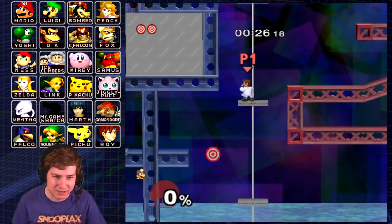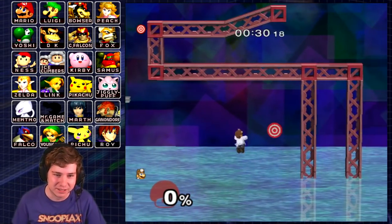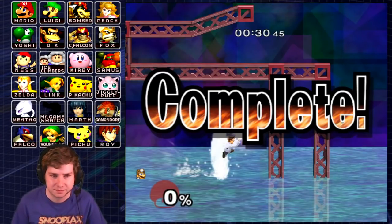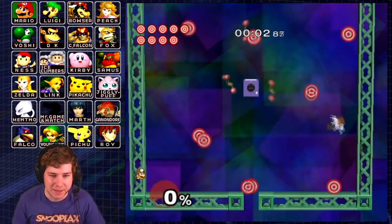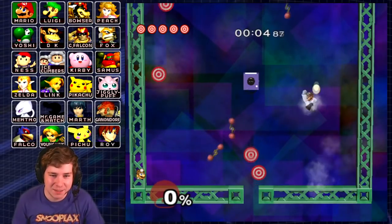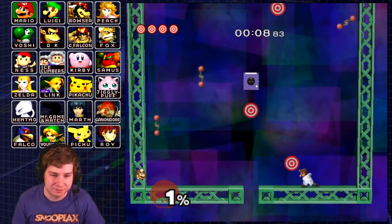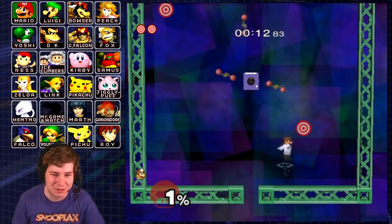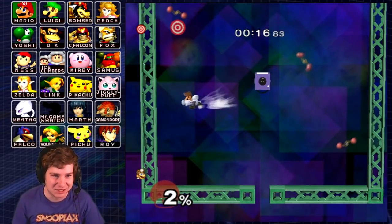Guess I could use this projectile there, but I'm just used to jumping in there from the other episodes. Dr. Mario wasn't in Brawl, but he came back in Smash 4, and the funny thing about Dr. Mario is that if you look at his appearance in Melee, he looks like he could easily just be a skin for Mario. They're so similar, but when he got reintroduced back in Smash 4 and in Ultimate, he definitely looks a lot different.